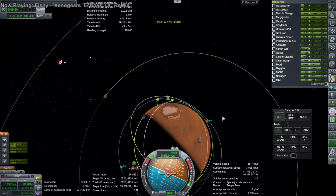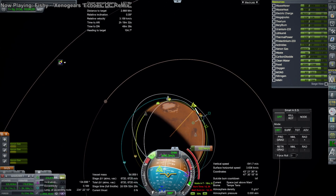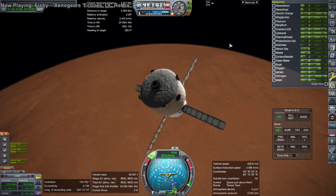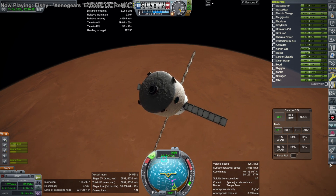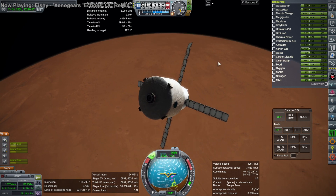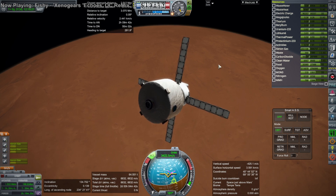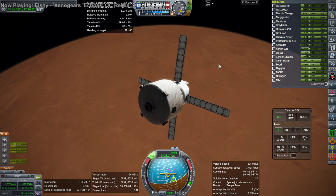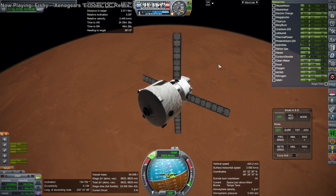Really hope the lander has some fuel left when we get there. We have 300 meters per second left to do. We're trying to get to our lander, which is just sort of hanging out. We should get there in eight days. It's just a matter of how much fuel it has to hold steady while we dock to it — hopefully it can dock to us, that'd be best.